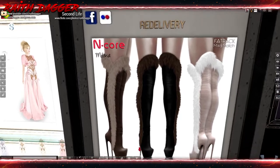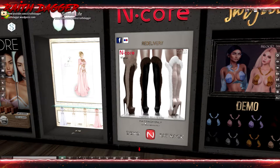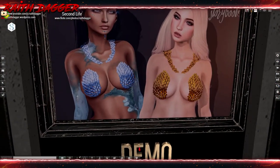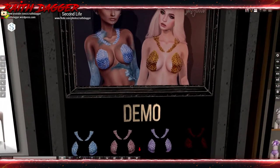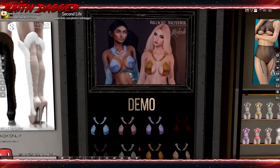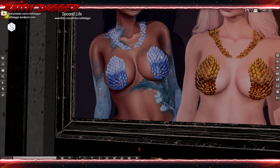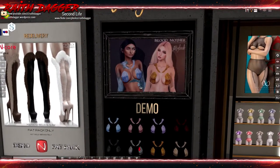Encore - boots with fur and heels for Maitreya and Slink. Storybook - kind of like mermaid clothing, a mermaid top for Maitreya and Hourglass. There's also a tattoo applier from Plastic in a variety of colors - I actually have that on one of my avatars. 249 for a single.